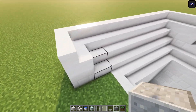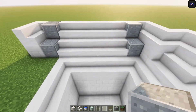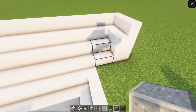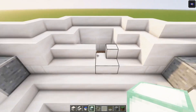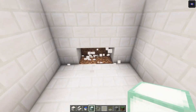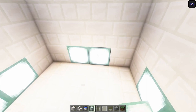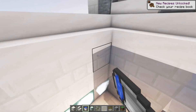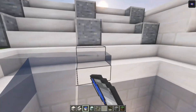Then take some polished stone and we're going to make some walls. You just want to add it on the sides first, and if you want to, you can even add it at the center. Then replace these two blocks with some lanterns, and replace these blocks with some lanterns as well. Then just fill this all in with some water.